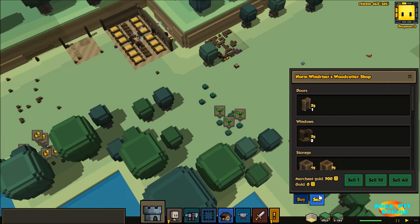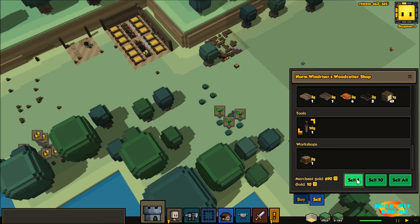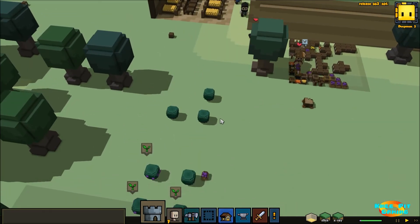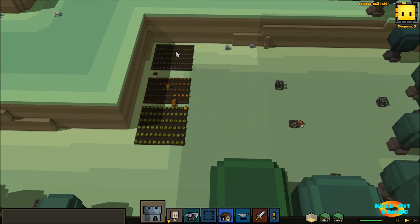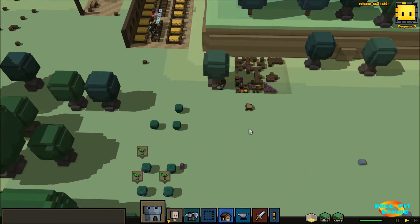It looks like we've got a caravan approaching - nope, they're gone. We've got some food here. Our farmer must be asleep or eating. You can see now inside the building I have beds for them to sleep in - enough for 12 beds and tables for them to eat at. This will increase their happiness. We now have a level one trapper - his health goes up and he gets faster as well. He's busy over here trapping and you can see the hides over here that he is collecting for us.